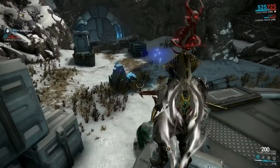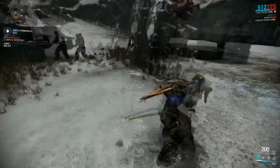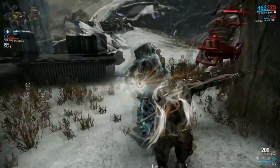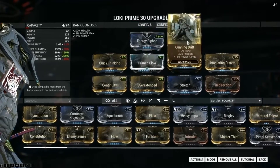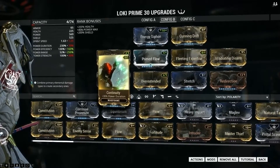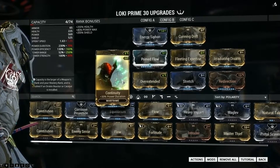If you rather like to play with friends or random groups where Radial Disarm comes in handy, especially against high level enemies, I recommend my second set of mods which are: Energy Siphon, Cunning Drift, Quick Thinking, Primed Flow, Fleeting Expertise, Continuity — and like I said in the first set, it's better if you have Primed Continuity.